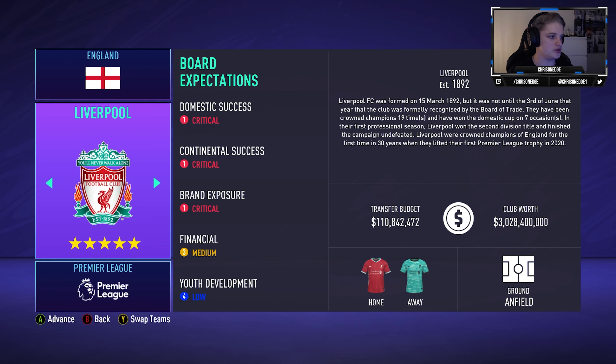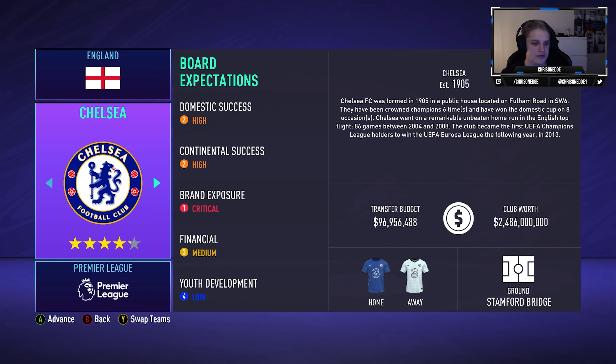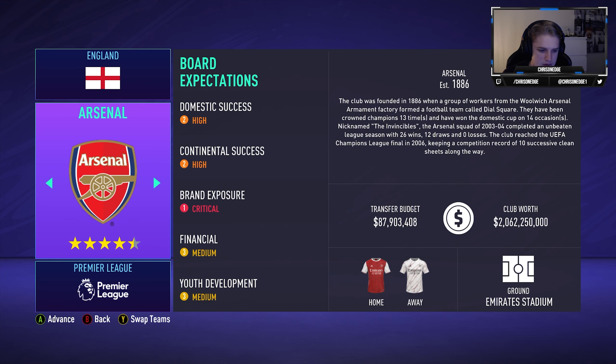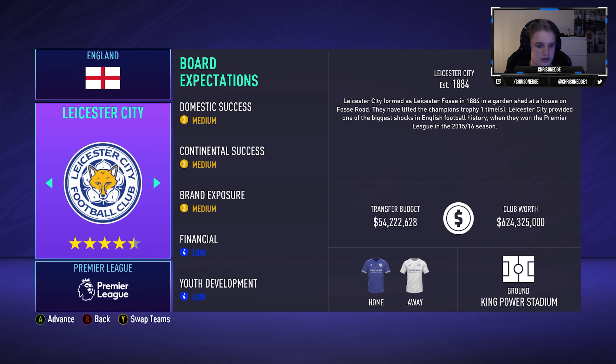Now you might wonder which team I'm gonna play with. If you see the green and white shirt — you can probably read that. It's kind of obvious, but no — we won't go there because we would never get any play time and just get loaned out. We'll go with the worst team in the worst league. I want to play in the Prem and I think that is West Brom — three and a half stars.